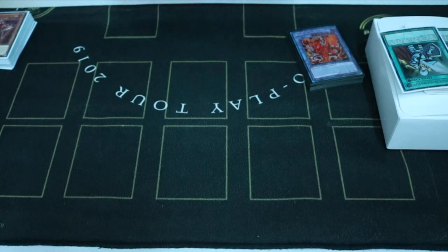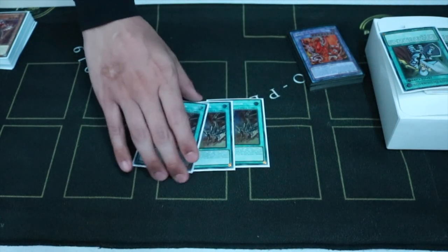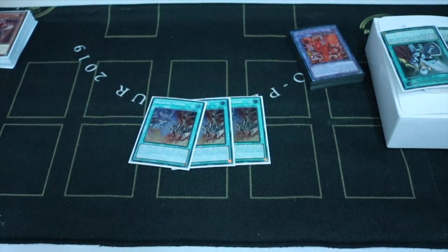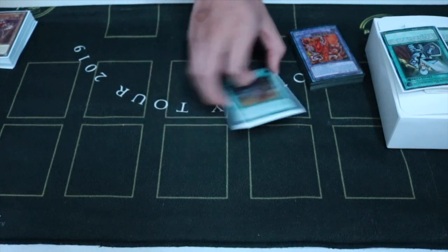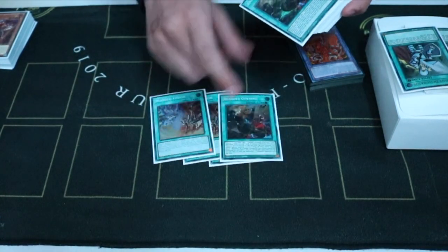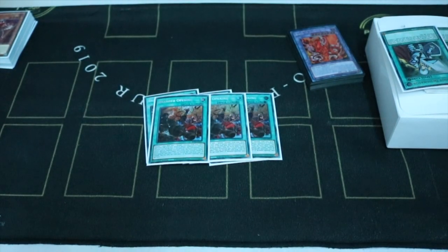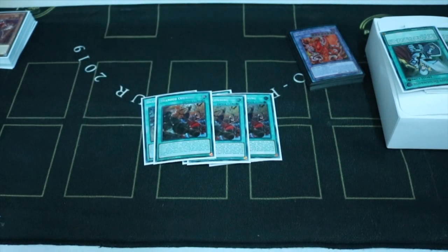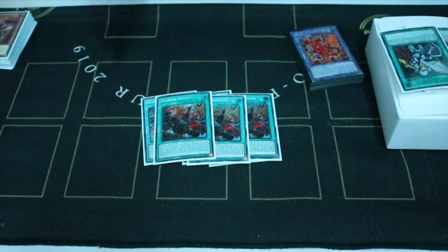Then for the spells, we got 3 Branded Fusion. This card is one of the key cards — super, super good. You resolve it, you basically win. If they Ash you, oops — you can't do anything. Then 3 Branded Opening — really good card. Searches your Albaz, gets into Branded Fusion, gets your Branded Laws, and whatever stuff you're missing.